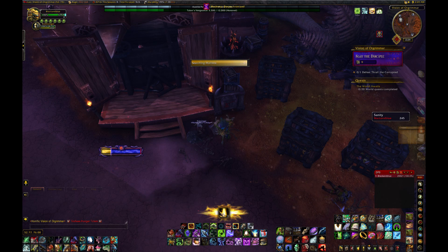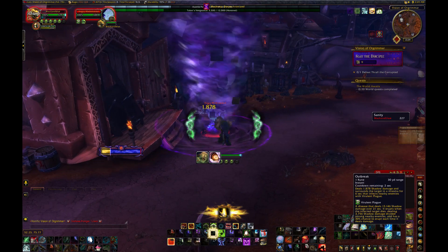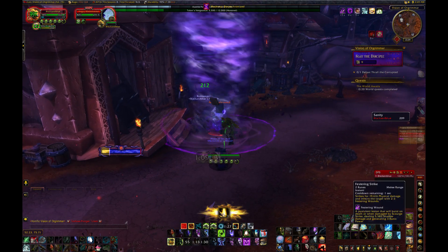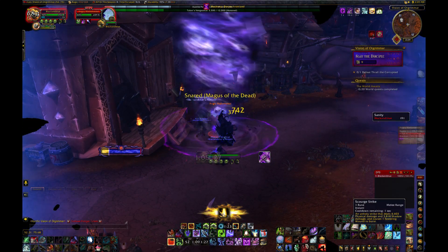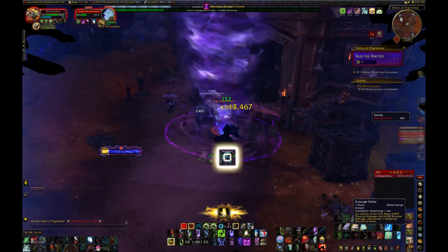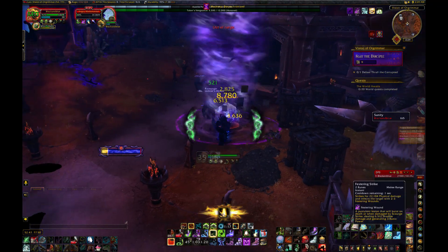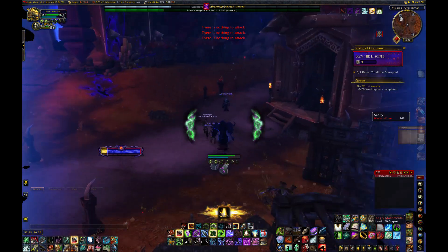So you just click on the mailbox and it has a chance to summon either the Mail Muncher mount, which has a 100% drop rate, or the Angry Mail Carrier. This mob has quite low health and is quite easy to kill, so you just have to kill it and then you can carry on with your vision to see if you can find another mailbox. But the first time was not lucky.